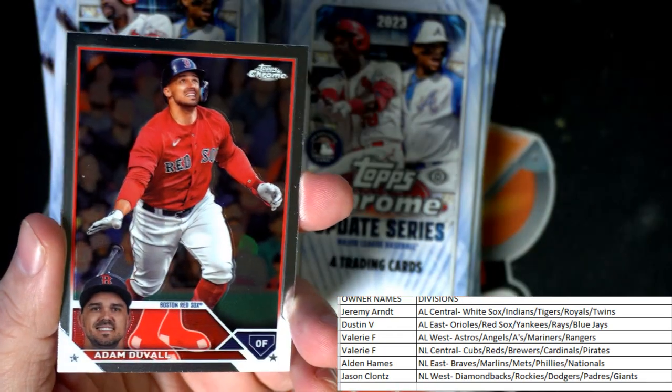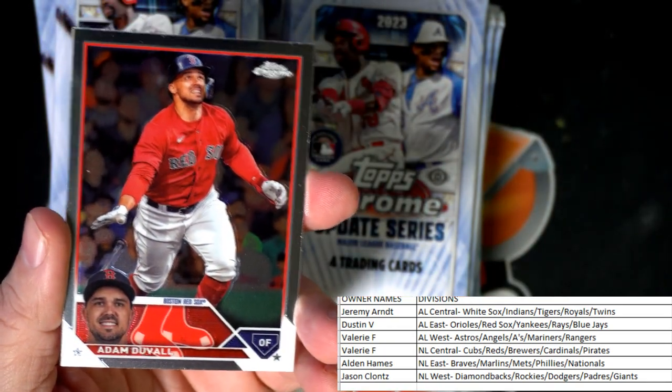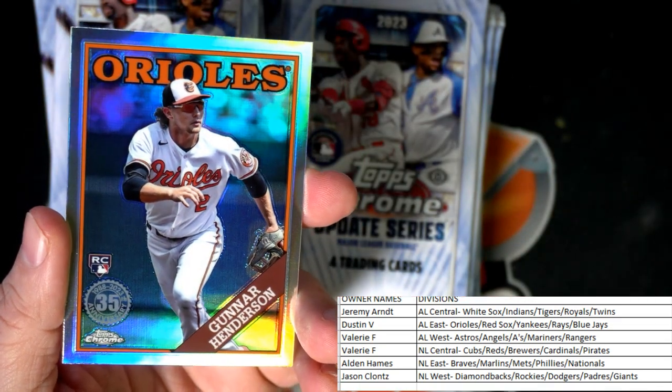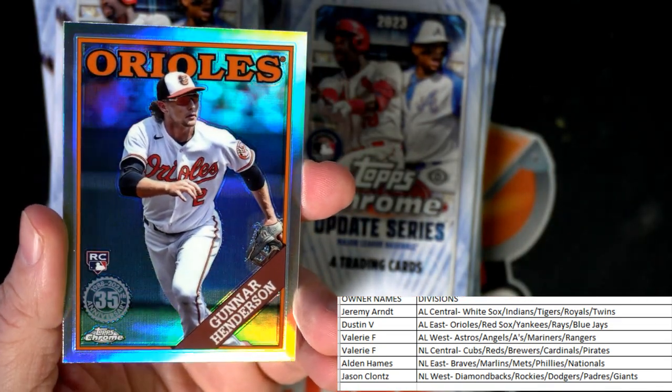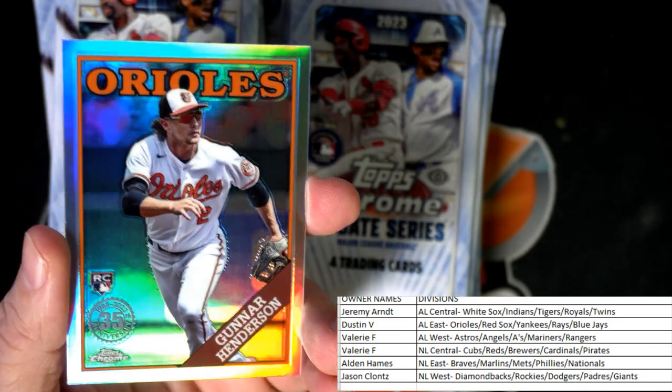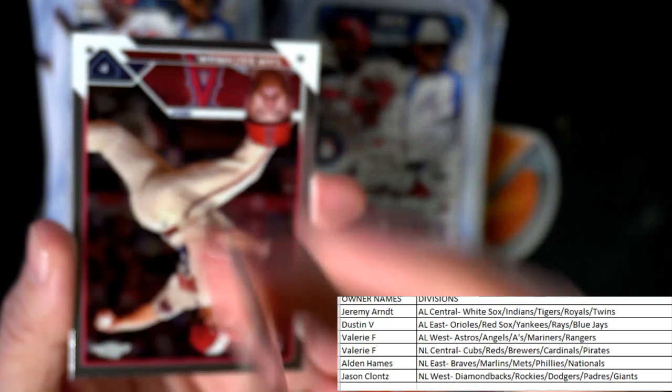Hopefully we get something good. There's Adam Duvall. And a Gunner Henderson rookie card refractor — nice to see that, Dustin! The Gunner 35th stamp rookie — really nice one.